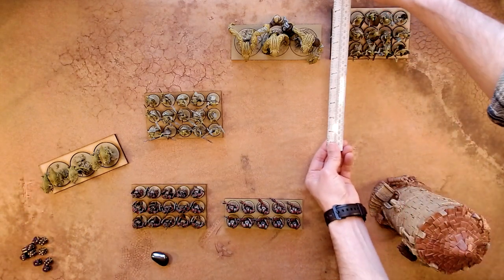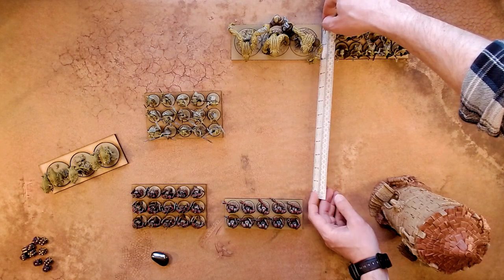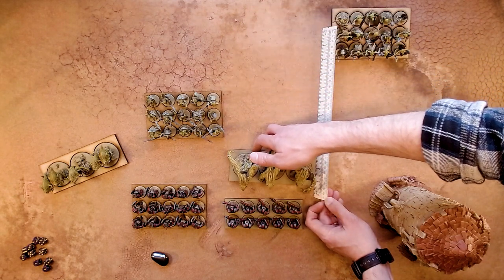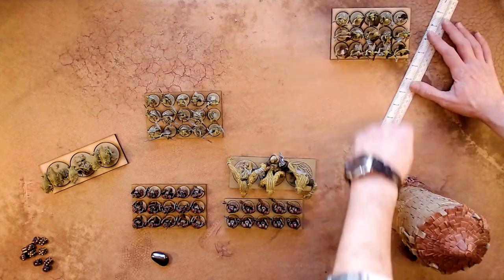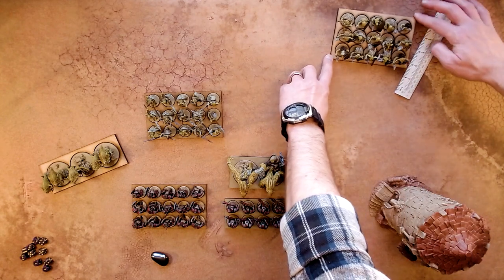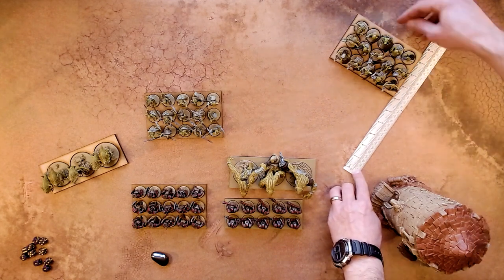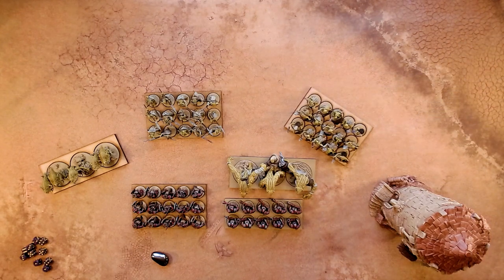And we'll do some movement here. These guys have got a speed of 10, so they can't quite get into combat range, but they will scoot all the way up. And this unit will pivot for 2 movement points, leaving them with 6 to bring themselves forward. There we go — that's the first turn of moving.